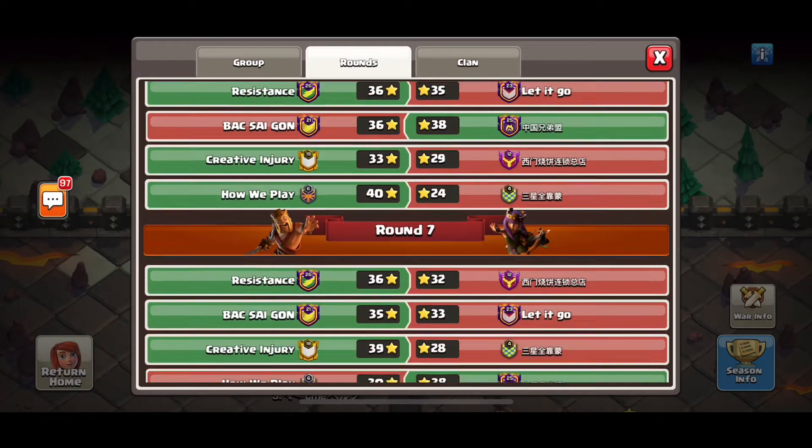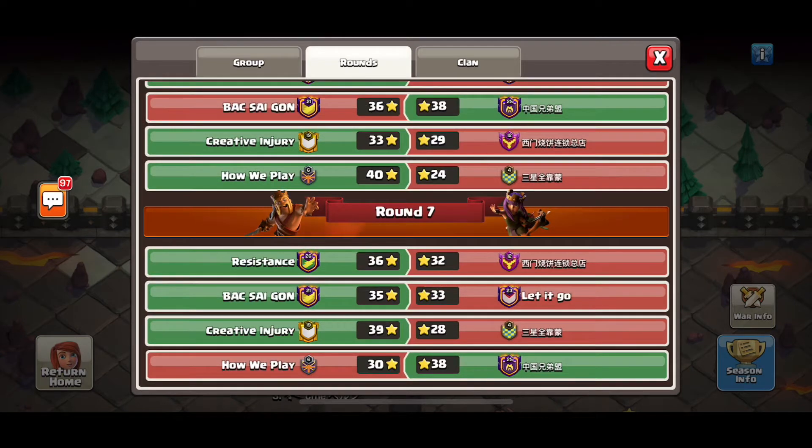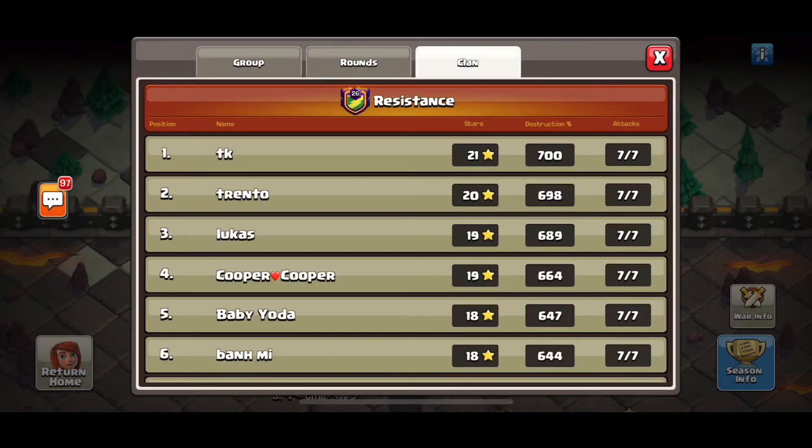We finished the week winning the last two wars with 36 stars each. This month's MVPs were TK with a perfect CWL and Trento who was only 2% away from perfect — good job to both of them. In this video I will be highlighting the attacks that use the Sap Quake with the Royal Champ.